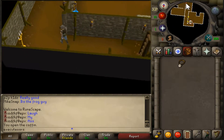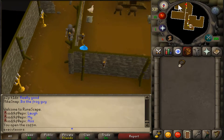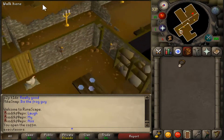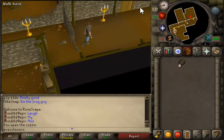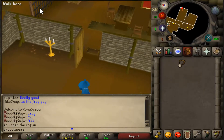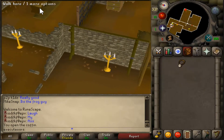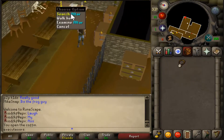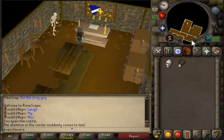Once you are in the bottom floor of the Wizard's Tower, go to the most northeastern part of it. There should be a little cut out. Then you search the altar where you will find a skull.